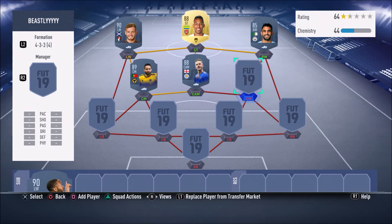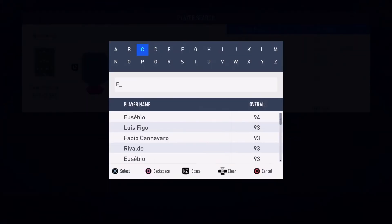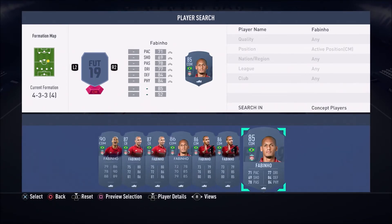In the right centre-mid position, we have a more defensive-minded anchor of the 600k BPL team — your boy Fabinho. Fabinho does what Fabinho does — he's an absolute beast of a player. Defensively he is so, so amazing, and I'm pretty sure you guys don't need me to tell you that. The whole FIFA community loves this guy.